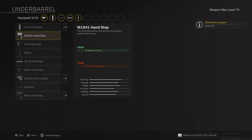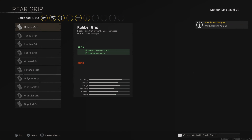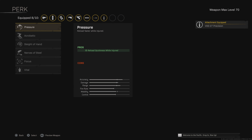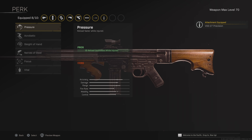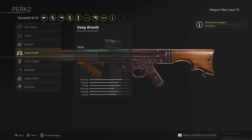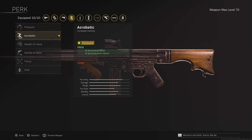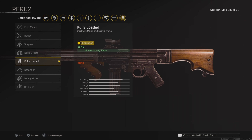Then the 2.5x optic, Strife angled underbarrel, and stippled grip tape. For the stock, use the precision stock. You guys are going to want the acrobatic perk for movement speed and fully loaded. The stock, optic, rear grip, and underbarrel all basically increase accuracy, and the acrobatic perk increases movement speed. All the other stock options on this weapon are pretty rubbish. And then fully loaded.